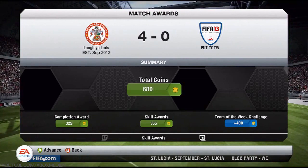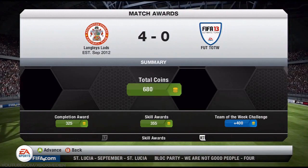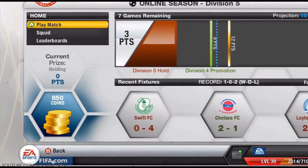We get 680 coins from our completion and skill awards, and then we get a bonus 400 for beating the team. So really easy — 1,000 coins there for about 10 minutes of work. I just sat and watched YouTube videos while I was playing it.